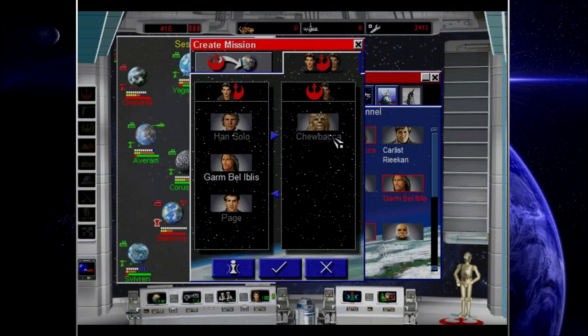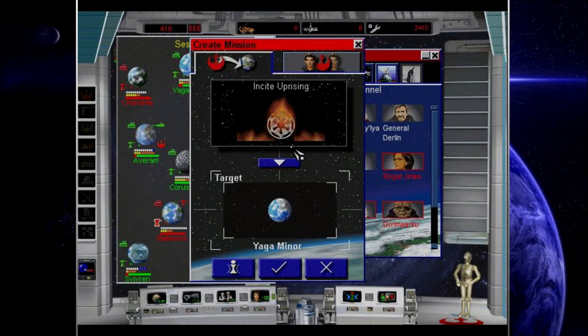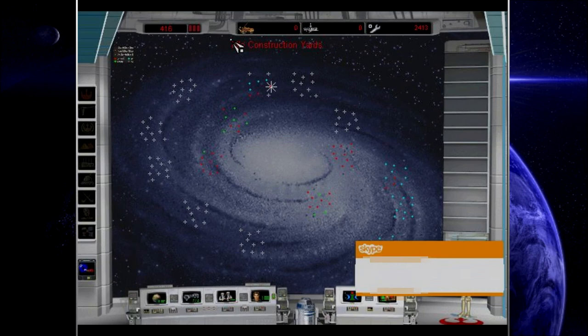Hey Chewie, you remember how you used to be a decoy? Nah — Paige gets to be the decoy this time around. Let's send these four people to Yagaminer; they're going to do some espionage as well. I don't know who you are, but you get to be our decoy.